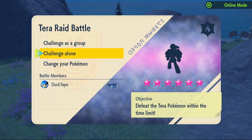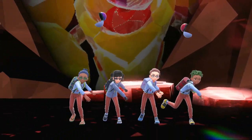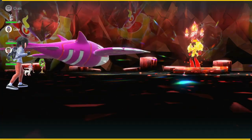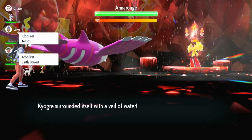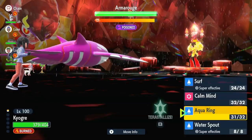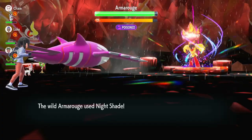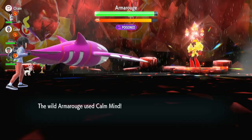The first Kyogre raid is a six-star Fire type Armarouge. It has Psychic, Night Shade, Will-O-Wisp, Calm Mind, and Sunny Day. We start with Aqua Ring turn one in case it burns us with Will-O-Wisp. It does use Will-O-Wisp turn one, but with Aqua Ring and a teammate's Grassy Terrain, we recover health easily. We use Calm Mind to boost Special Attack and Special Defense. It uses Night Shade — with 140 base Special Defense we're very bulky.